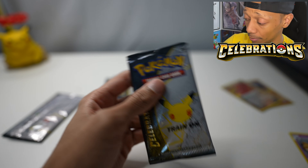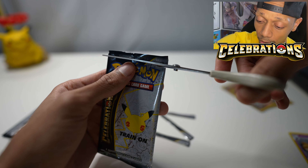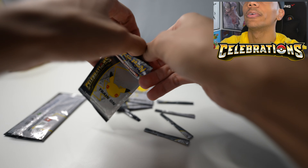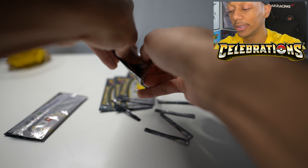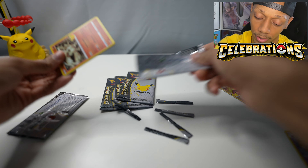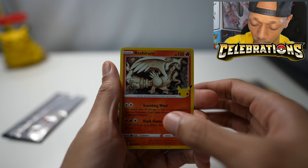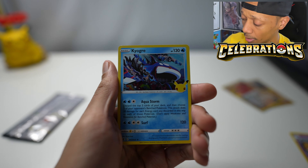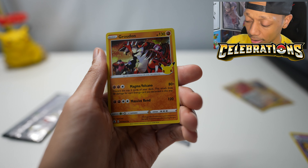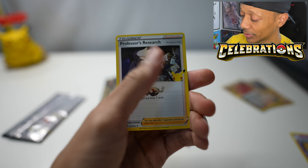We got two cards that we needed, brand new and fresh, and we got four packs left. Now we just need Shiny Mew or Charizard. We got Reshiram, Kyogre — I don't know how you say his name — Groudon again, and Professor's Research once again.